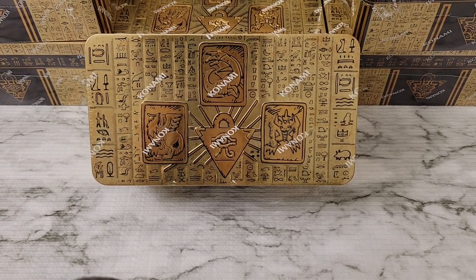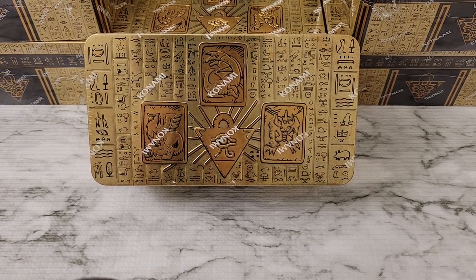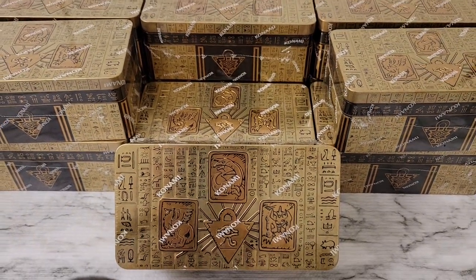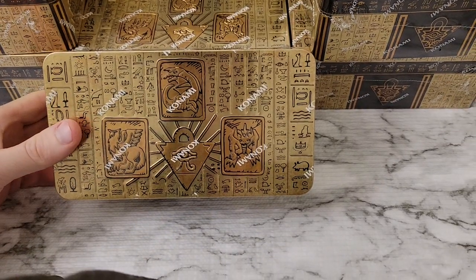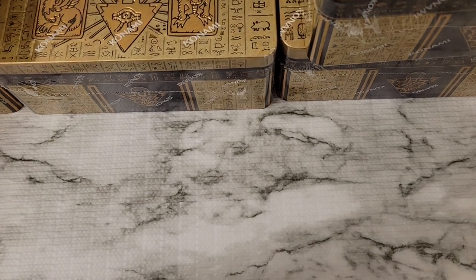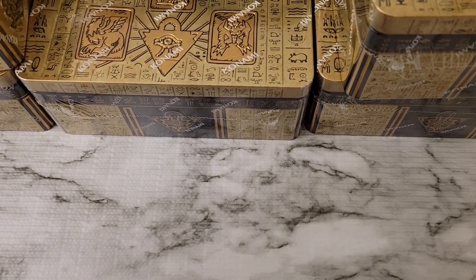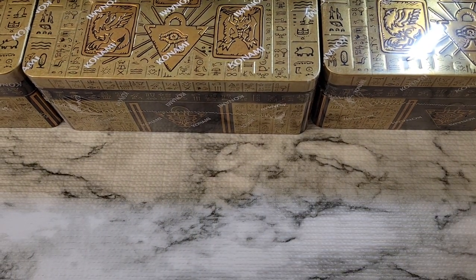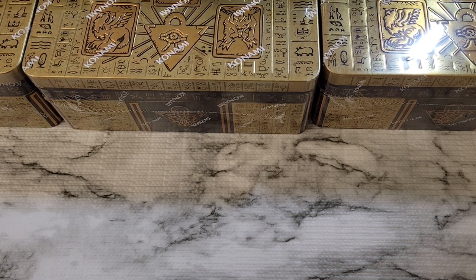Hey everyone, welcome back to the channel. Today we're going to be taking a look at the 2022 Tin of the Pharaoh's Gods. We've got a full case here — 12 tins to open up. So without further ado, we'll just start cracking into them, pull them to the side and start working our way through. Let me get the camera set up. One of the best sets of the year for sure.